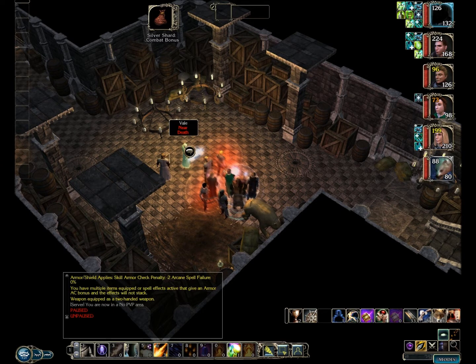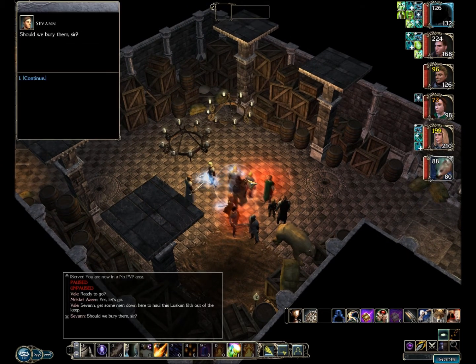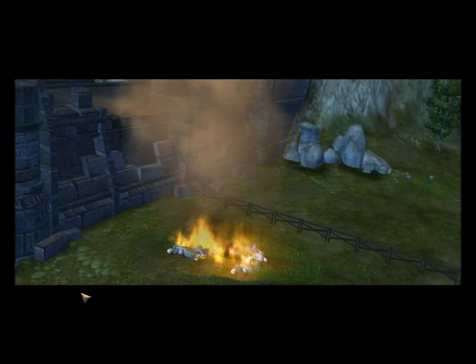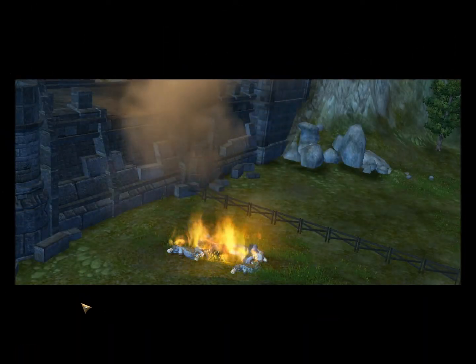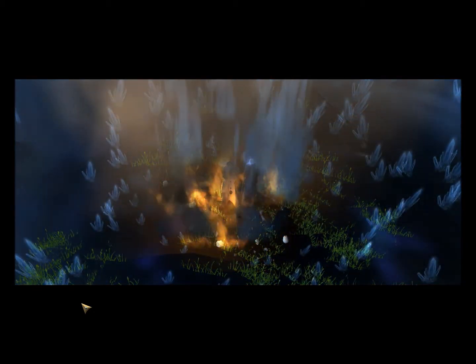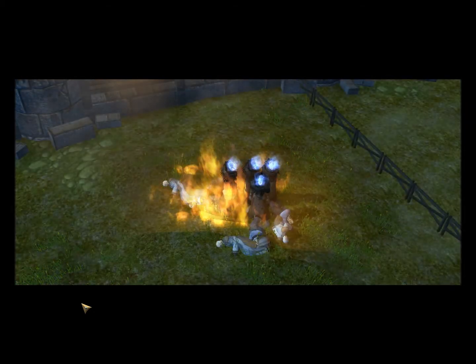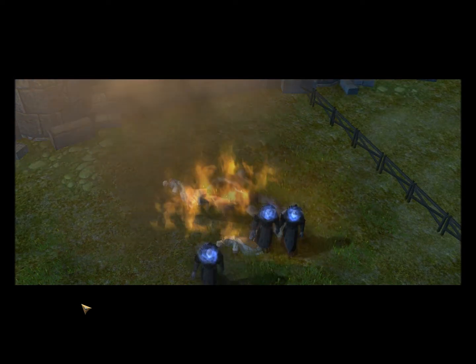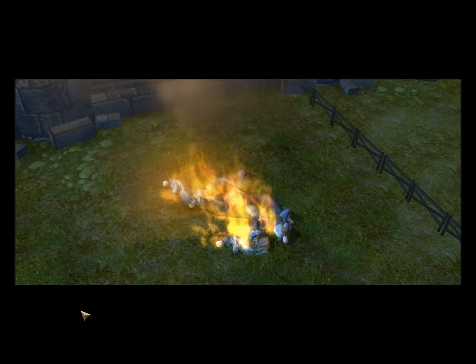To finish this area, you just go over here and talk to Vale, and he says burn the bodies. "Luskins roasting on an open fire." Oh wow. Those are chestnuts — what are those things? We'll run into them later. They're not fun.